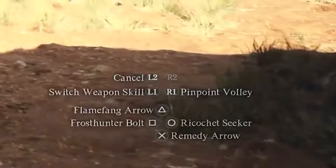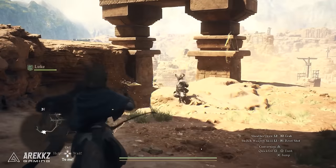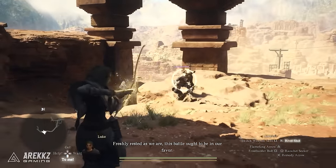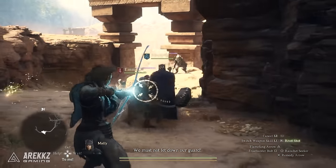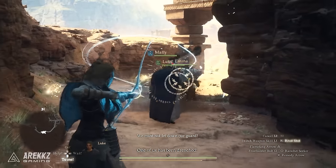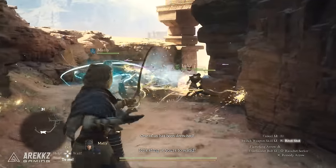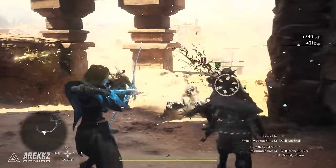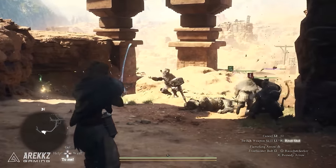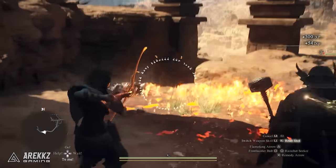The player then presses the conversion button and changes it from Pinpoint Volley to Rivet Shot. It seems like Pinpoint is more accurate for targeting weak points, and the other can hit multiple targets. The player then fires a Frost Hunter Bolt, which is a nice attack that hits multiple times. We then see Flame Fang Arrow being fired — this skill makes the camera follow behind the arrow, which fires slowly in the direction you control, exploding when it reaches the destination you direct it to, leaving burning terrain.